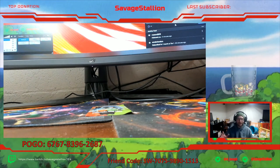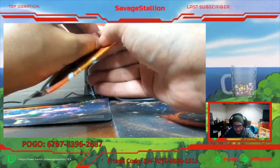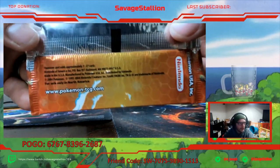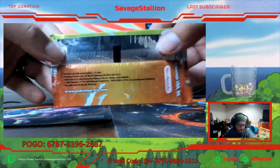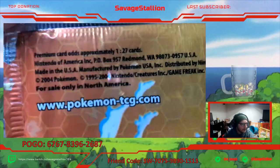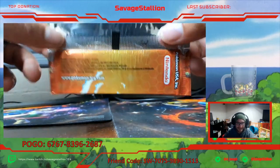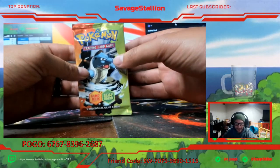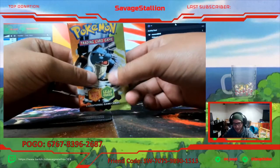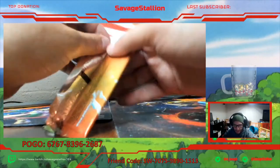Let's get into it guys - I'm freaking out a little bit. For those of you who don't know, this set EX FireRed and Leaf Green came out in the year 2004. It's pretty old. It says premium card odds approximately 1 in 27 cards - ooh that's crazy. Alright guys, history in the making. These packs go for anywhere from $150 to $200 per pack, so it's pretty crazy stuff. I know the card trick this time so I don't have to worry. Two cards from the back.